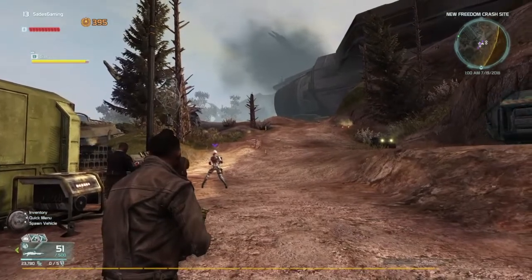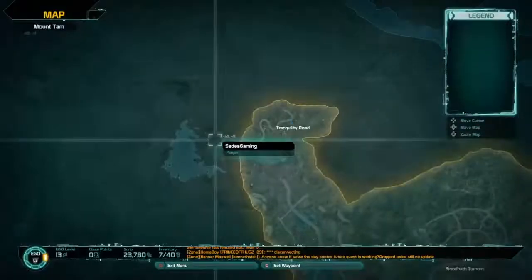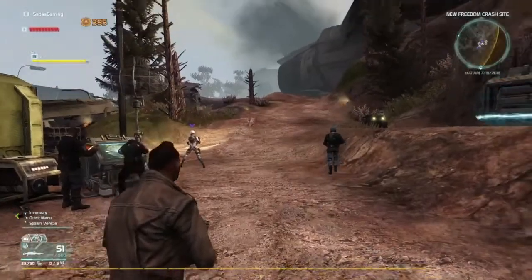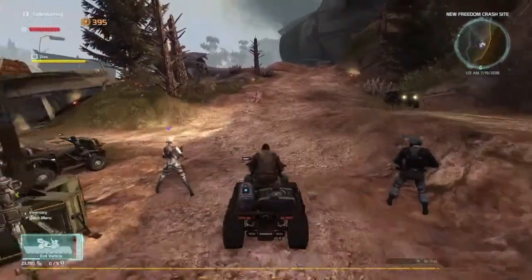What you guys got to do is come to the very first beginning spot of the game, which is the Earth Republic camp. After you get here, you're going to want to pull out your quad and then drive to this location.